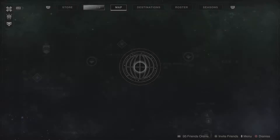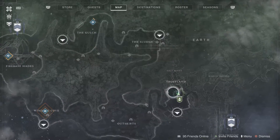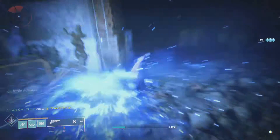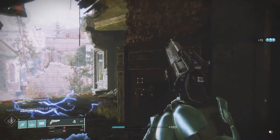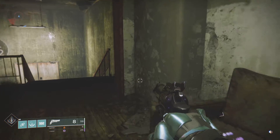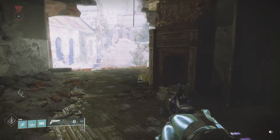You want to spawn on Trost Land on Earth, go where Devrim Kay is, and make your way over here — I'll use my Thunder Crash to get there fast. You're going to see this little chimney place right here. This is the little cave you go through for the Hawk Moon easter egg.